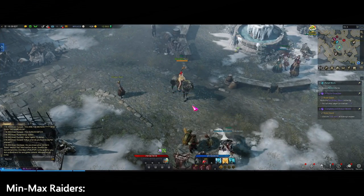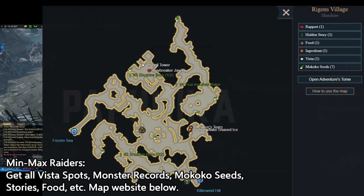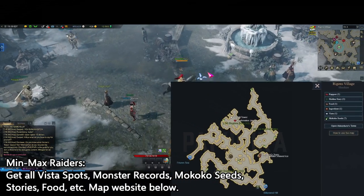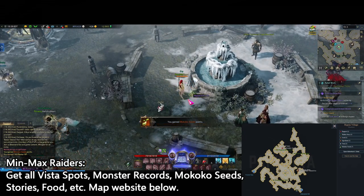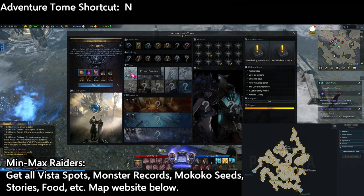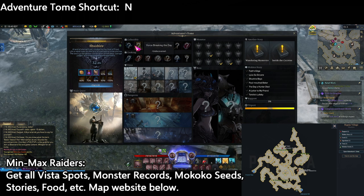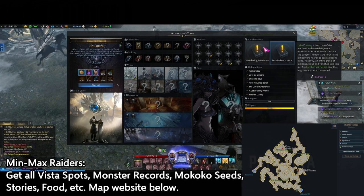If you are really into the game and want to get as strong as possible for endgame raids, then use this website which has maps of every zone in the game showing the locations of all the collectibles. The important ones are the Mokoko seeds, as well as a bunch of other stuff that fills out your Adventure's Home. To access your Adventure's Home, press the N key, which will show you everything in a certain region — vistas, which are sightseeing points, collectibles, recipes, 15 unique mobs per region, hidden stories, and more.